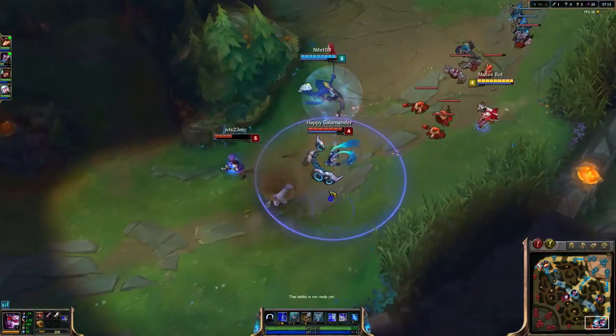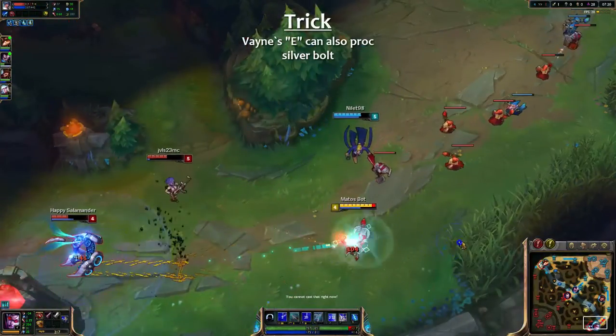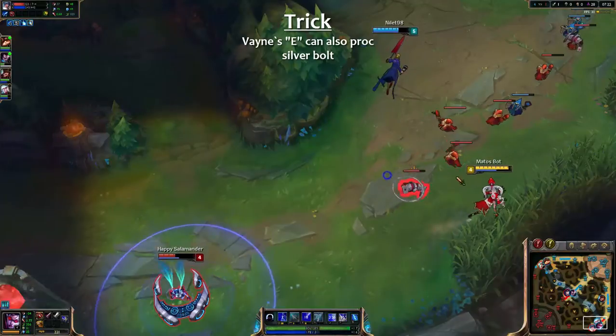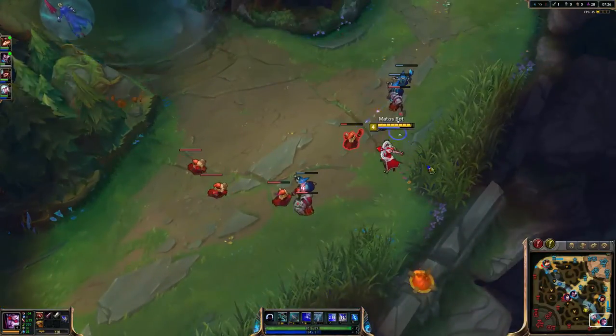A good support you want with Vayne is a defensive support who can buff, who can peel, and who can make the enemy team be in a bad spot. Because Vayne, as I said, is a punisher — she will get a lot of profit from that, rather than from an aggressive support.